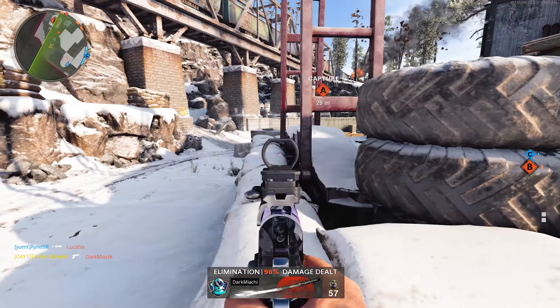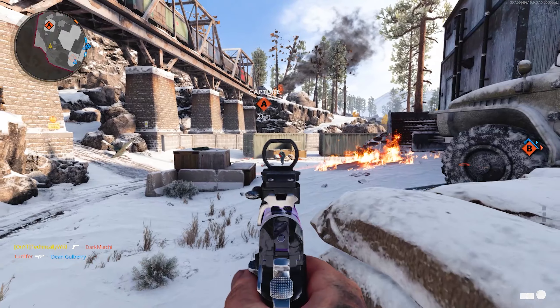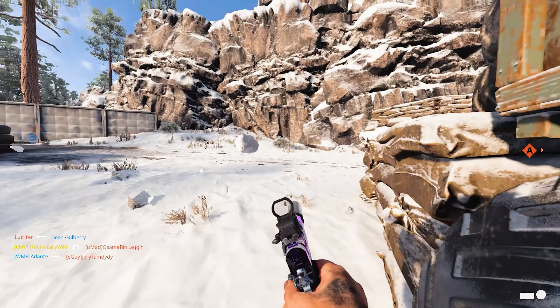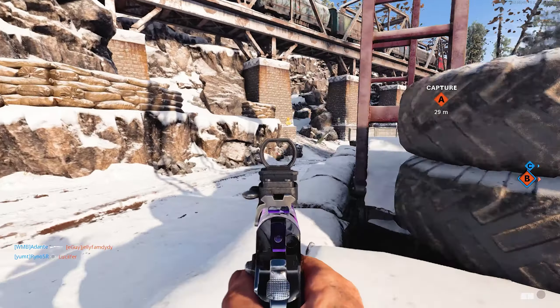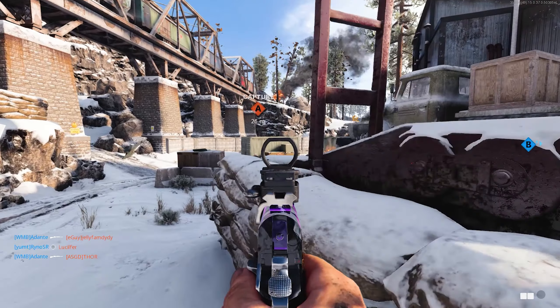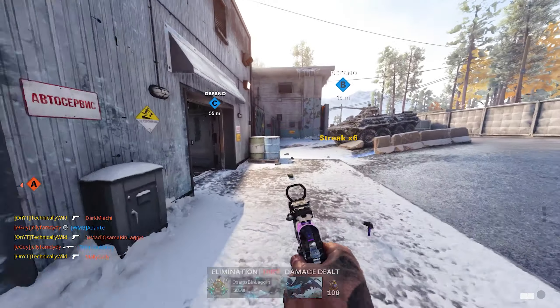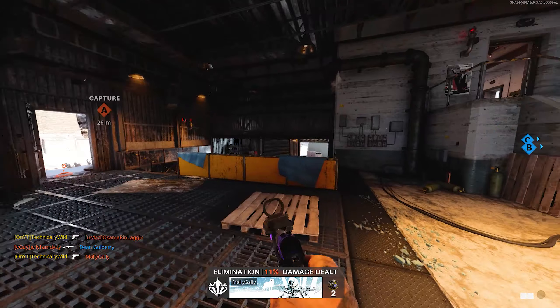The 1911 pistol outshines the Magnum but not quite the Diamati. It has a decent fire rate which can help in a lot of situations, but in high traffic areas where enemies are always pushing objectives or traveling through the map, it can be hard to get double kills sometimes, so you do have to distance yourself and play smart.